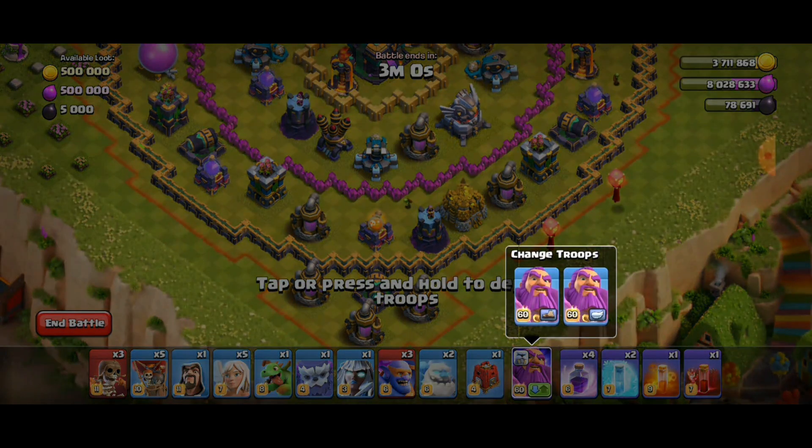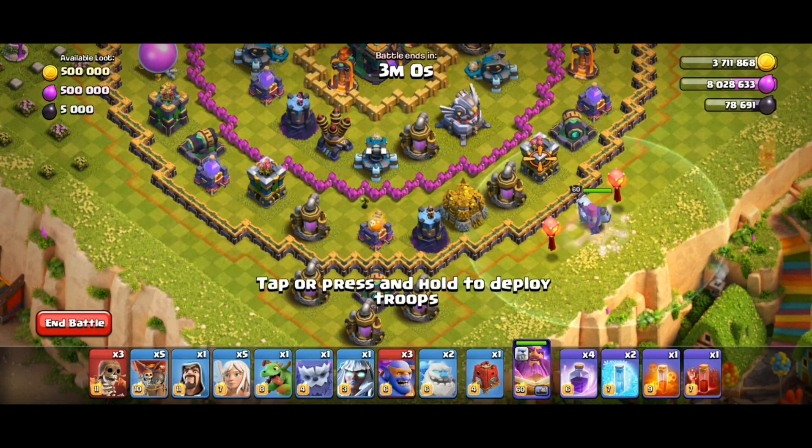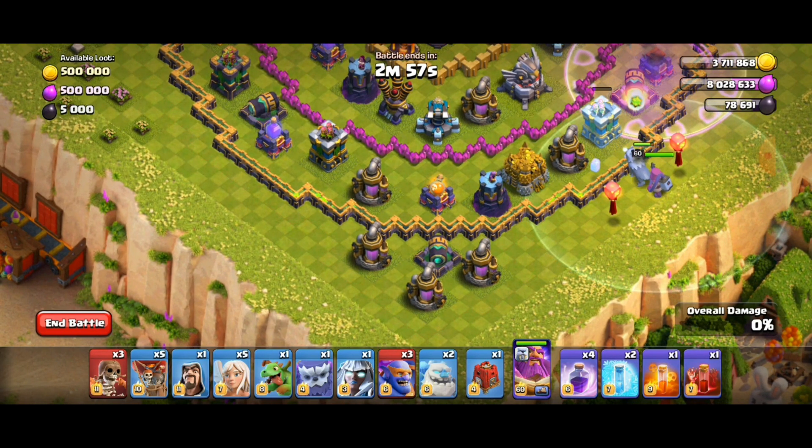First, change the Grand Warden to ground mode, then deploy him in the middle of the lanterns, followed by a balloon to set off all the red air defenses. Then deploy the five healers behind the Grand Warden.